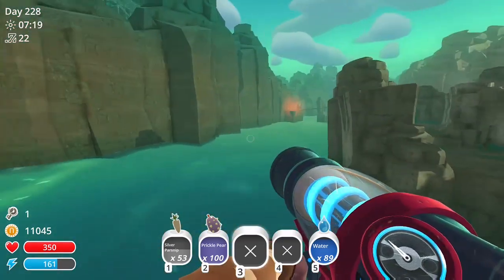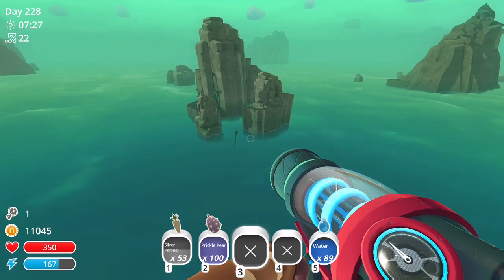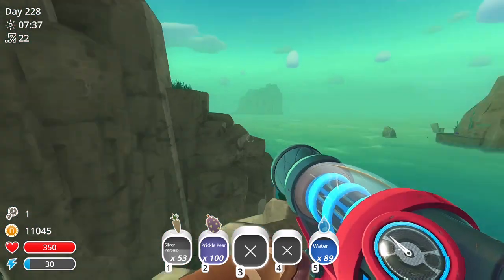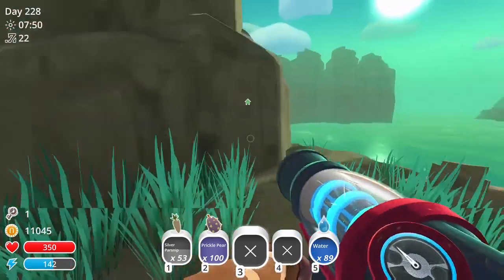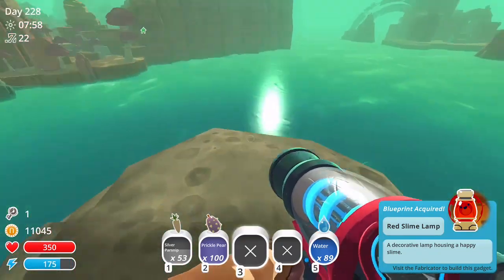Now you're gonna have to do a lot of jetpacking here, which means you're gonna need all the upgrades most likely, and you are also going to need a Mark III Safe Cracker to open the treasure pod. Here's one treasure pod there, with the red slime lamp if you want.